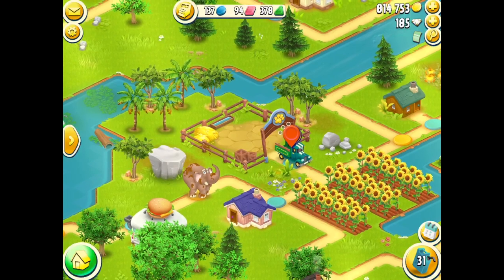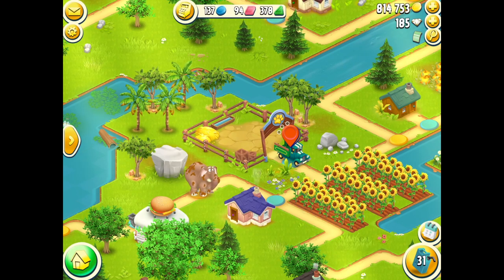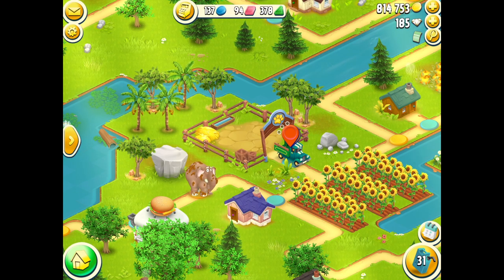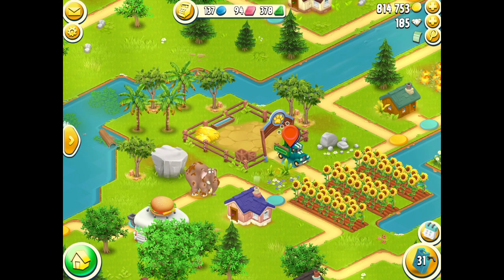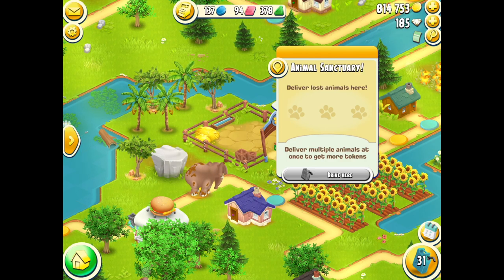If we have a look at the game at the moment, you'll see there is my truck located just there — that's my little red Santa. If you look at my icon, you'll see there are three little dots. Each of those dots is a representation for an animal collected. At the moment my truck hasn't collected any of the escaped animals. There's a sanctuary down there — if I click on it, it says 'deliver lost items here'.